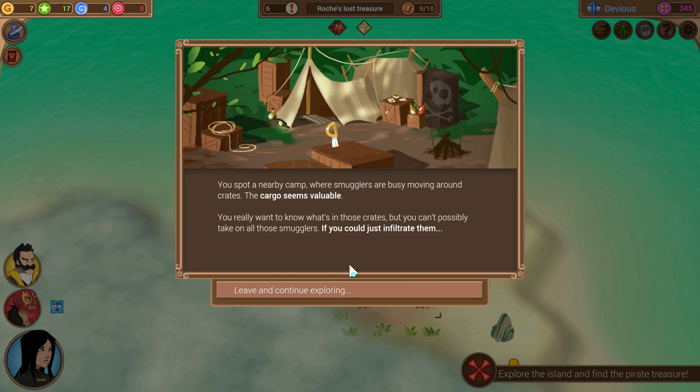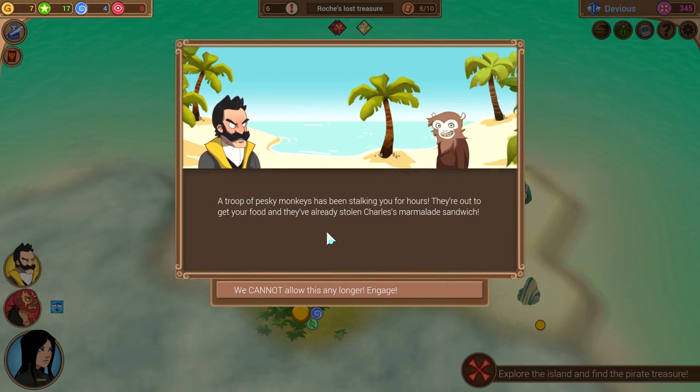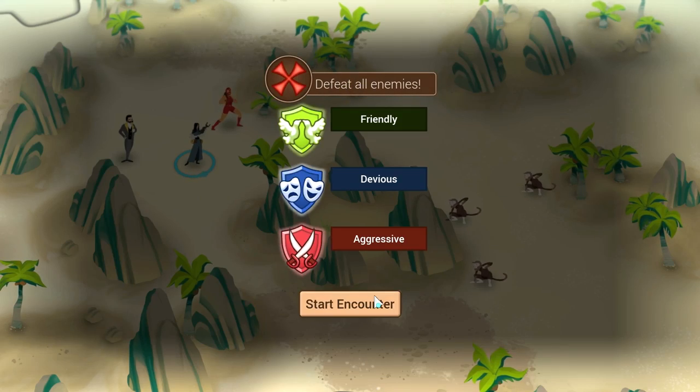You spot a nearby camp where smugglers are busy moving crates. The cargo seems valuable — you really want to know what's in the crates, but you can't take on all those smugglers unless you could infiltrate them. Apparently I have nobody with infiltrate skills. A troop of pesky monkeys have been stalking you for hours — they're out to get your food and they've already stolen Charles' marmalade sandwich. He looks pretty infuriated, while the monkey looks pretty stoked about the marmalade. I had marmalade today — pretty good day for me. This travesty against our sandwich-related sundries can be suffered no longer, so into the fight with the monkeys.